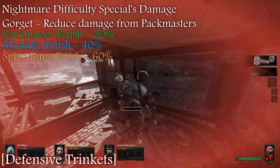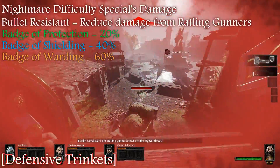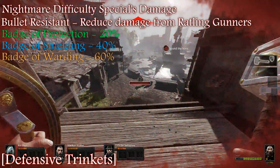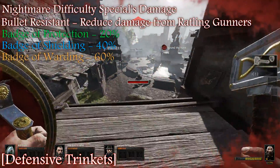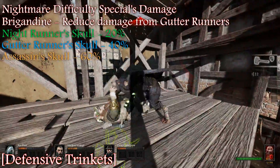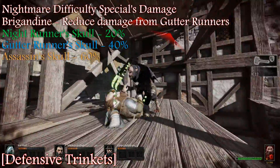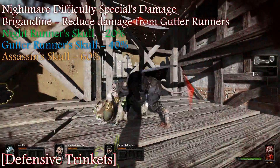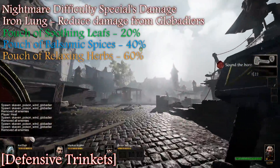I wasn't really noticing a decrease on the Packmaster on Nightmare. The rattling gunner gets a big boost — the rattling gunner becomes much less dangerous. Gutter Runner is also extremely helpful. You should hope that you don't get nailed by the Gutter Runner too often, though.